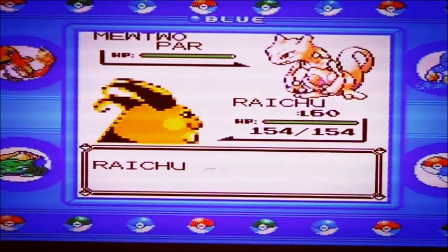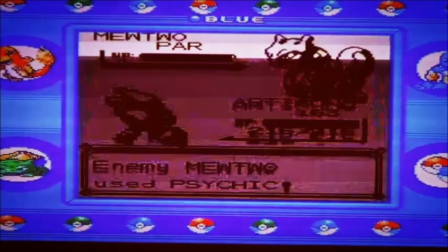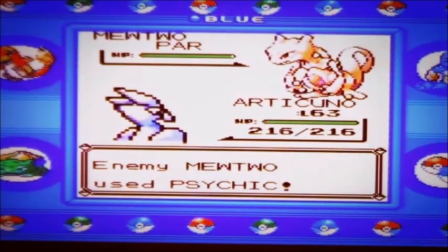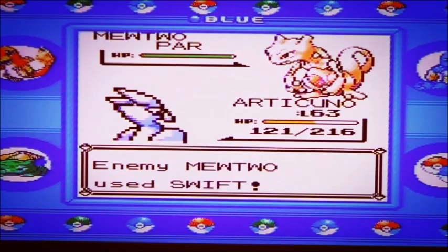I want to use Articuno - I think Articuno is our best hope of beating it because it's a very powerful bird. But this Psychic attack takes so much life. Let's go with Blizzard - oh no, I can't believe it's missing its attacks.